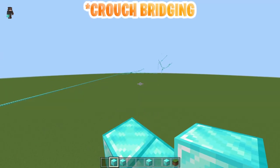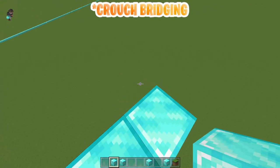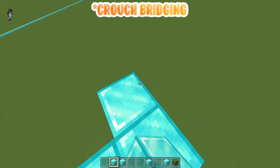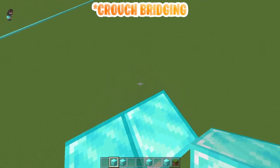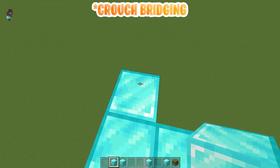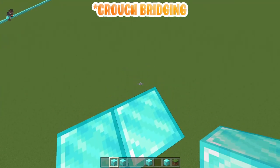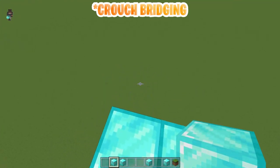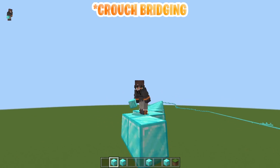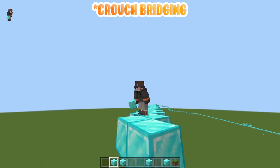So basically we're gonna start off with the easiest, which is obviously gonna be crouch bridging. All you want to do is look in front of the block and crouch. Now you want to be in the middle of this zigzag so that you're not all the way out here — that's gonna be very ridiculous and is gonna lead to a bad habit. It's just gonna lead to falling off and failing the bridge. So don't do that.